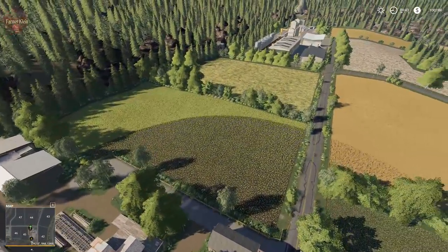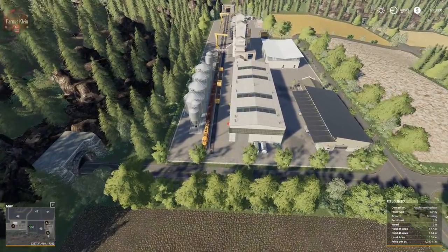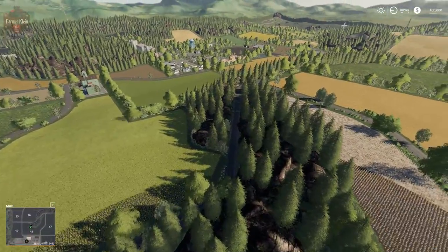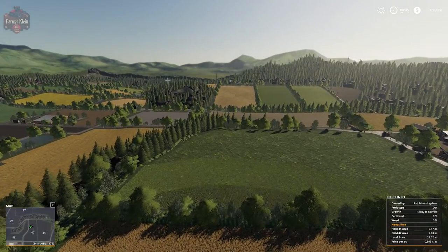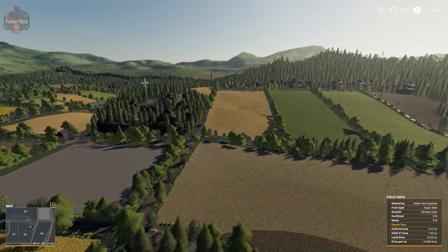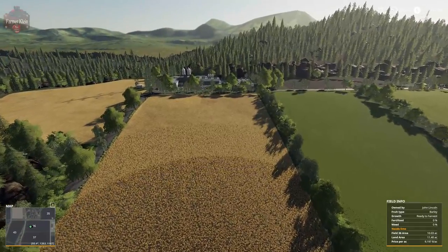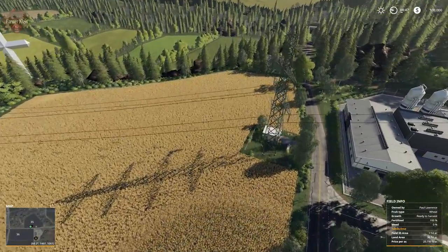We have a sawmill and a grain sell point. There are some trains here — again, not drivable trains, just decorative. Coming up across the southern edge of the map, a big prominent part is the large white cross on this hillside, very visible across the entire lower part of the valley. Up here we have the dairy and field 35 on the upper part of the hillside.